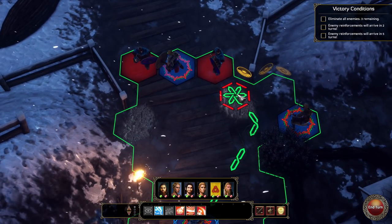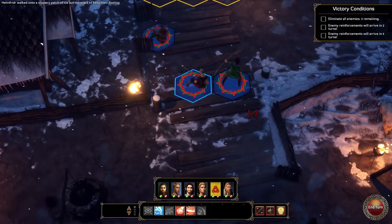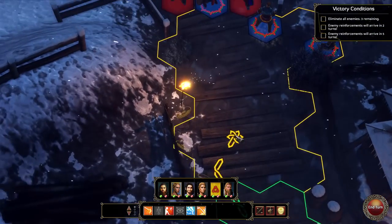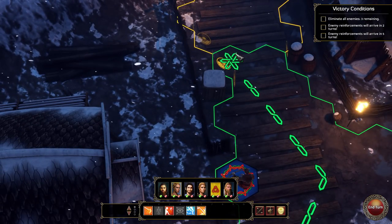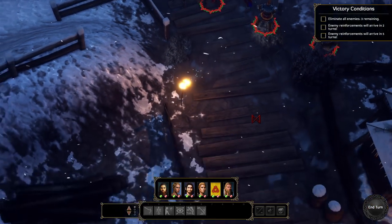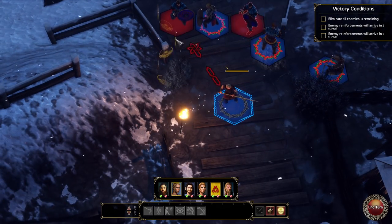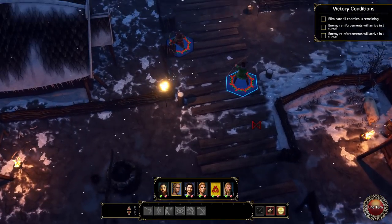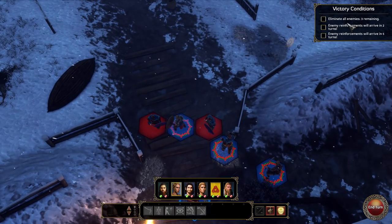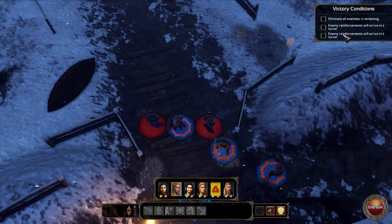We're gonna move in close and pin you there for now. Nefjord, where are ya? We're gonna want you to try and blast - you're not gonna get in very close. I'll have you move in; from there you can attack either anyway. Now, how many enemies? We've got one over there, two here - eliminate all enemies remaining. Three. Enemy reinforcements arrive in two turns, and in five turns.